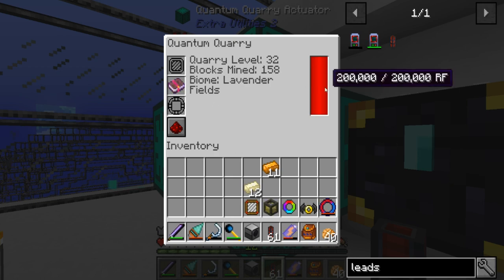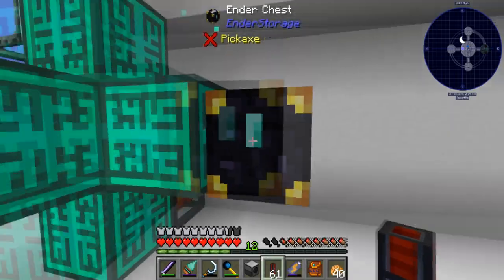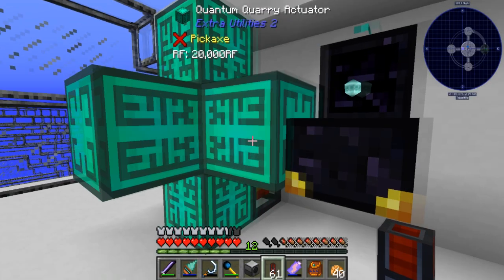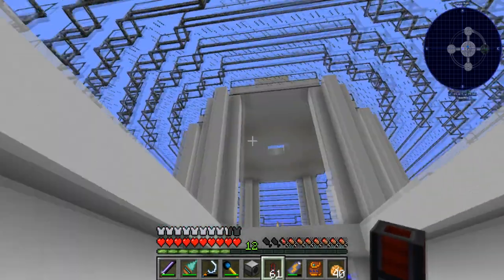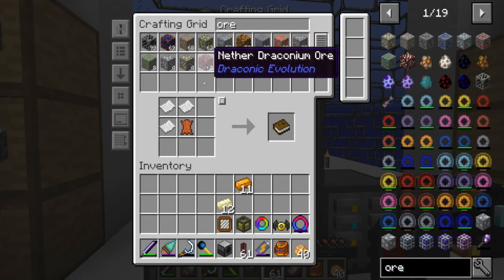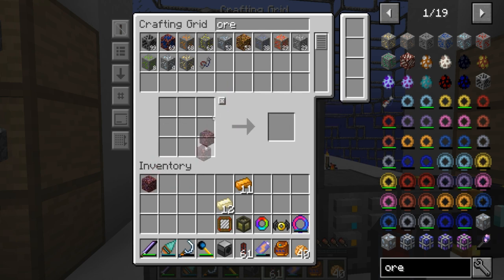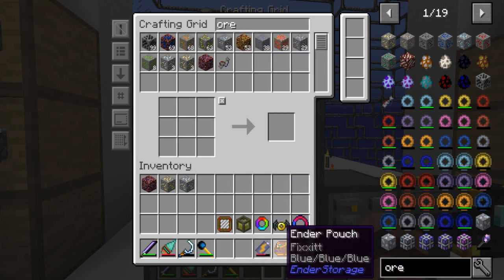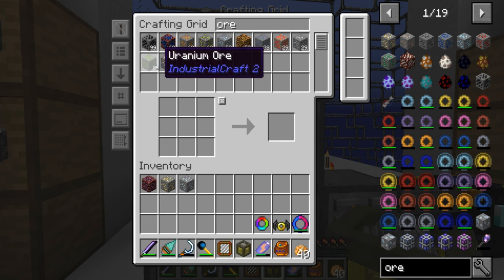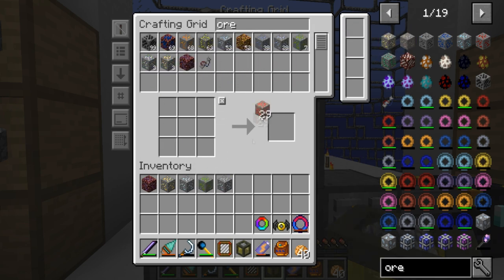So if I put this in the quantum quarry - I do think that this costs more energy using silk touch - but I am going to get all of these things. What I want to do is let this guy run for a while because you have to put in the filter all the ores you want to get. I want to use a filter. Now this has silk touch so I can get rid of this. Between my dank null and my storage system I probably have close to all the ores I want.